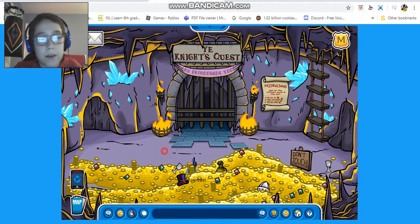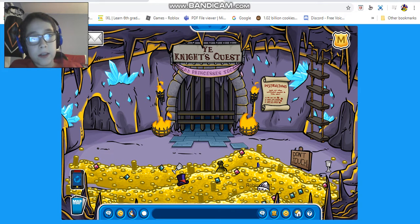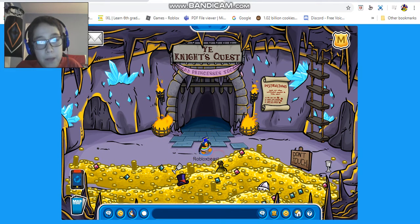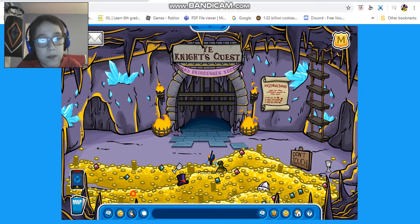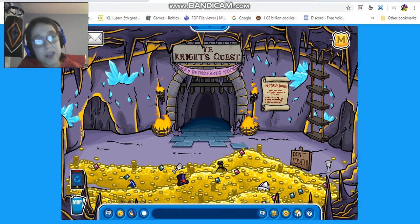You can go into the cave — they made the entrance on the right side instead of the top left corner, which makes more sense. They did the same thing with the Christmas party on Penguin Zone. When you go into the cave, it's a whole cave with crystals, rock walls, and spikes on top — which looks a little scary because they could fall and poke you.